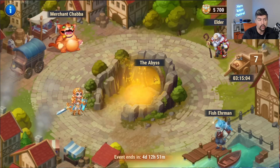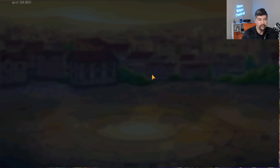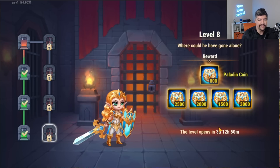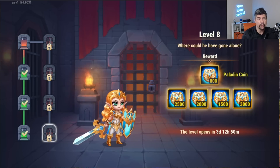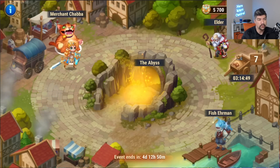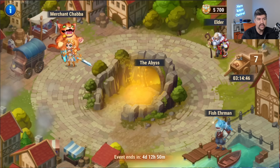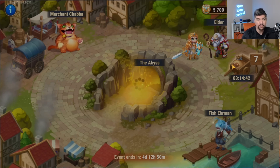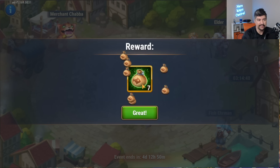Basically, the gameplay loop is you go into the Abyss and clear whatever room of the dungeon is next. There are eight rooms — level four is available, all the way to level eight, which will be available in three days. You earn paladin coins, then take the paladin coins to Merchant Chaba to buy rewards. Every now and then you'll also be able to get baits from the Elder.